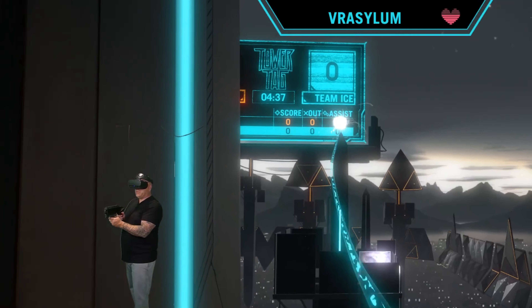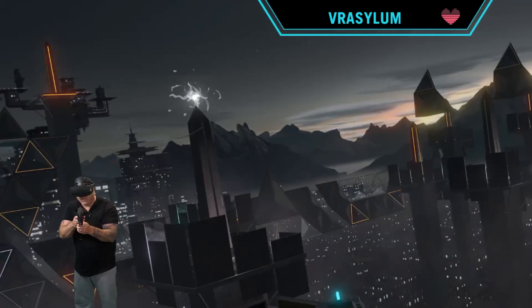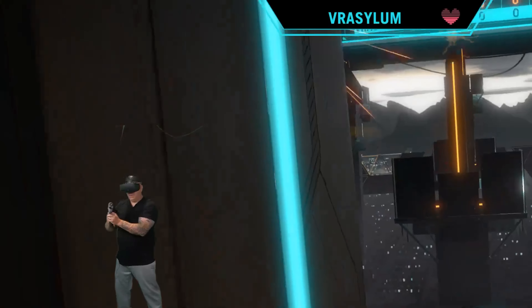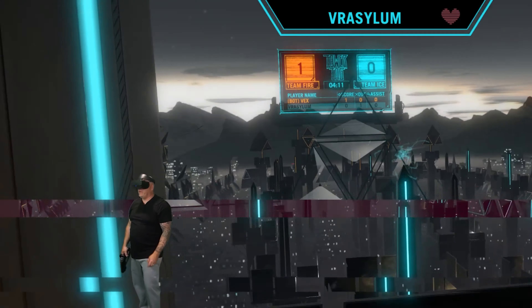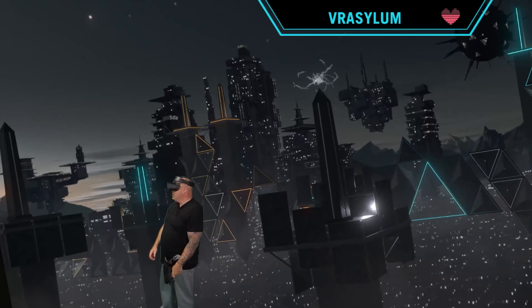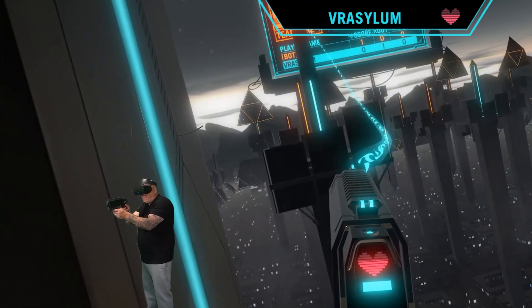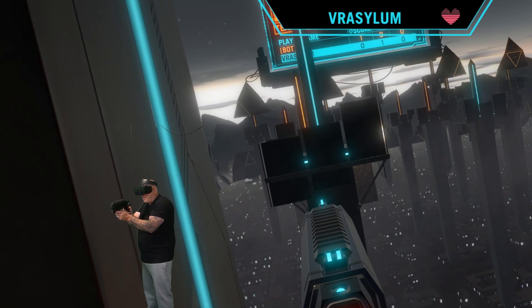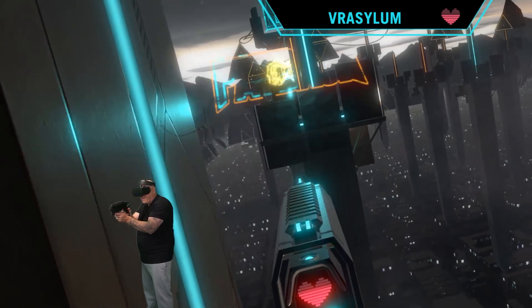In Deathmatch, the objective is simple: kill your opponent as many times as you possibly can before the time runs out. The team with the most kills at the end of the time limit wins the match. He's trying to come over to my tower. I think you got me. This is going to be a rough one. There we go, I think we got him. Let's change this guy's tower — he's trying to get over here. There we go, payback.